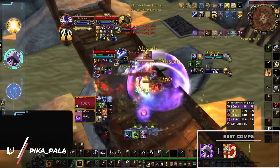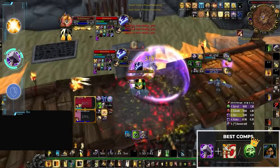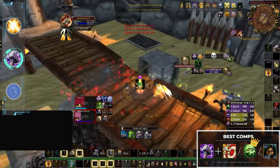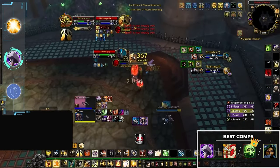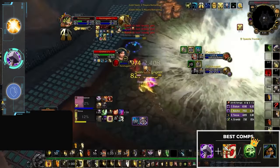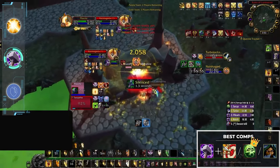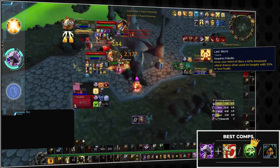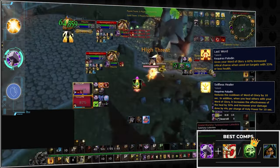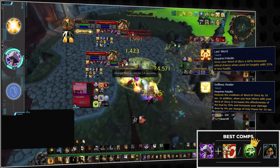Ret paladin definitely does not win by long drawn-out attrition. As one of the melee lacking Mortal Strike effect, rets need to find other ways to close out games, which generally means playing with another punchy DPS. Hunters, DKs, and rogues are their best options as these classes not only offer healing reduction debuffs but also have synergistic CC which can be chained together to overwhelm the enemy healer. Ret paladins also bring powerful off-healing thanks to Last Word and Selfless Healer, which combined turn Word of Glory into essentially a Lay on Hands when used on another player. With great healing, burst, and utility, rets work perfectly in double DPS setups.